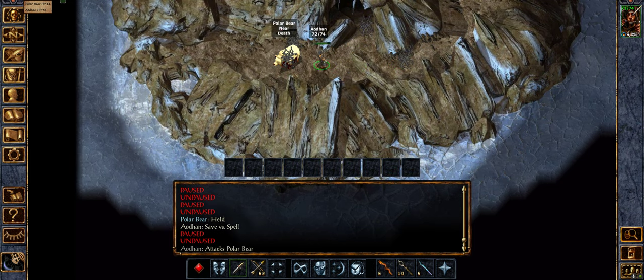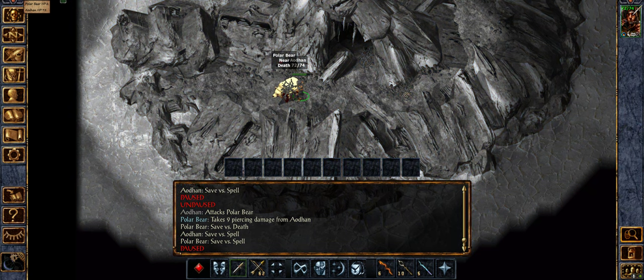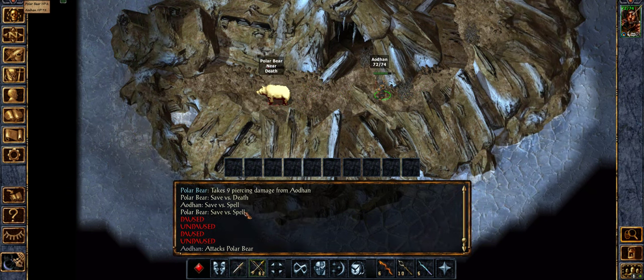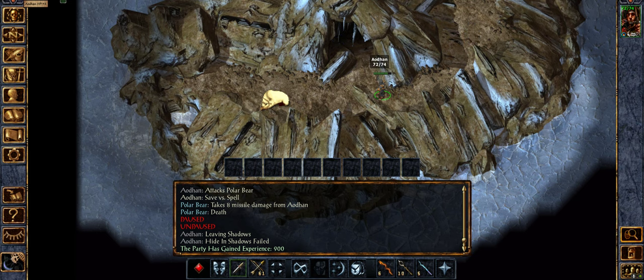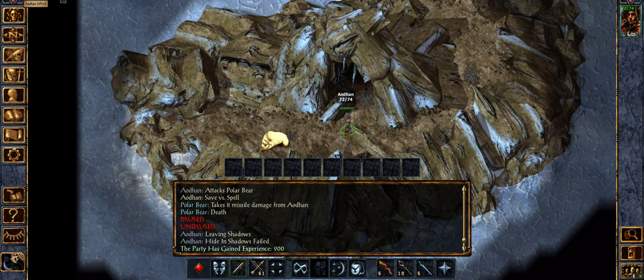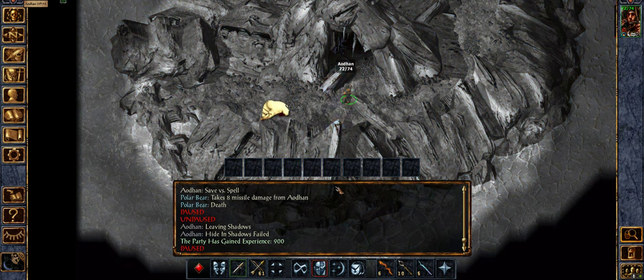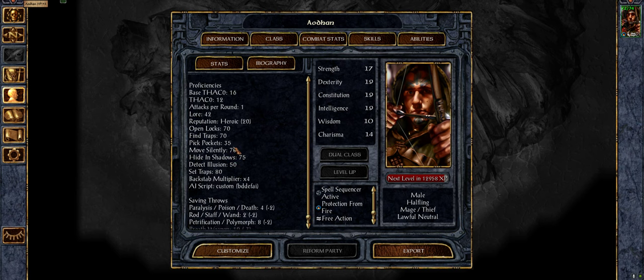Let's stab him one last time, and one more time beyond that. That's a save versus spell. We need to jack up our stealth scores a bit.